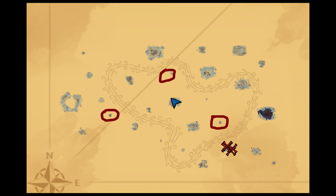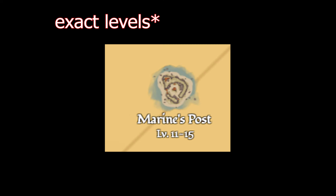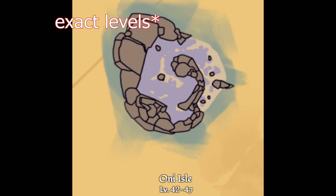The third big thing is the change to the location of three islands: the Only Cell, the Marina Post, and the Pointed Rock. They changed the levels of them — Pointed Rock is 37–42, Marina Post is 11–15, and the Only Cell is 32–35 in one zone.